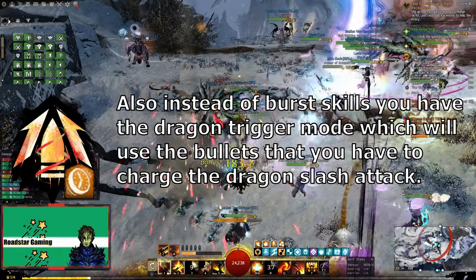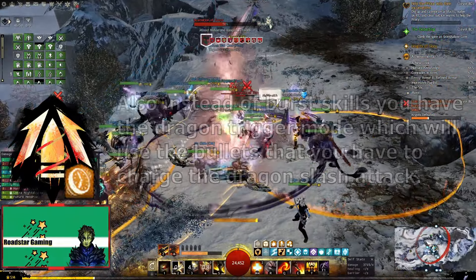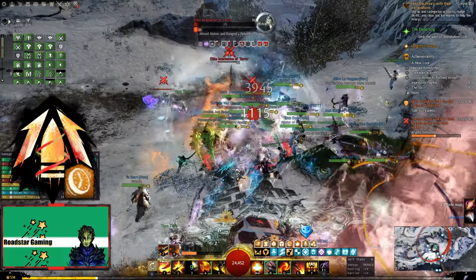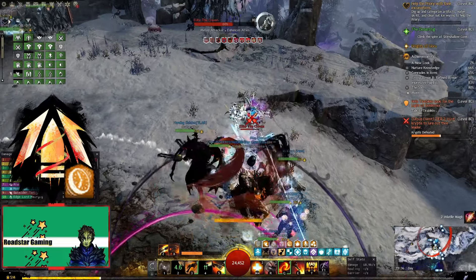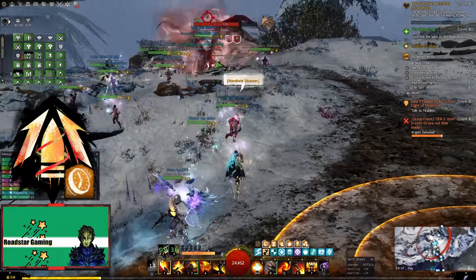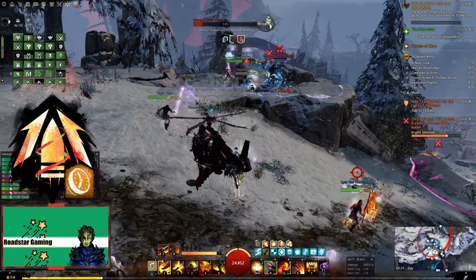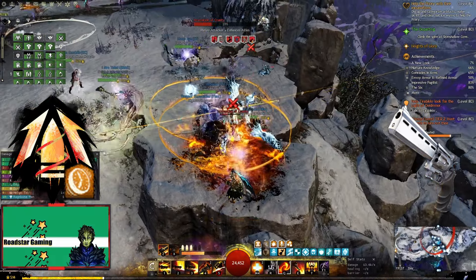The adrenaline bars are replaced by bullets, and instead of the burst skill you have Dragon Trigger mode — the more bullets you have, the more damage you do. When you enter Dragon Trigger mode you gain access to another set of skills. The first 3 will use all the bullets you have with different effects, but you should go with the first one most of the time because it does the most damage. Skills 4 and 5 are utility skills so you are not interrupted from Dragon Trigger and can reposition in case the enemy moves. Bladesworn also gains access to the offhand pistol, which paired with the armament skills works better than the axe.